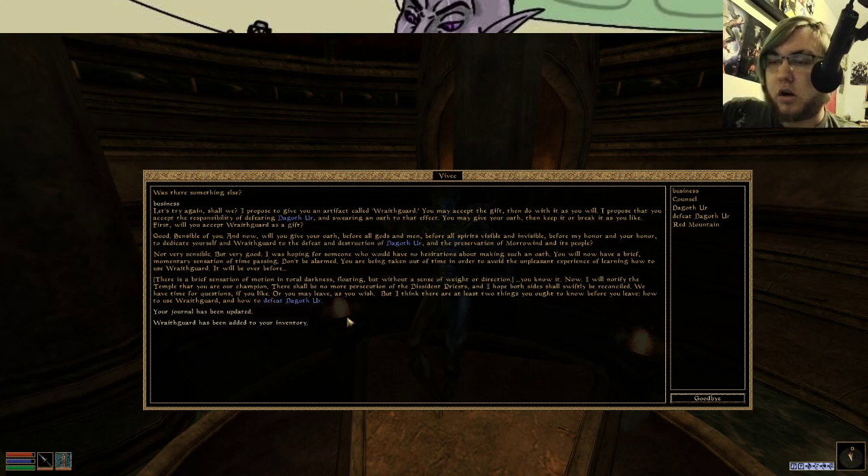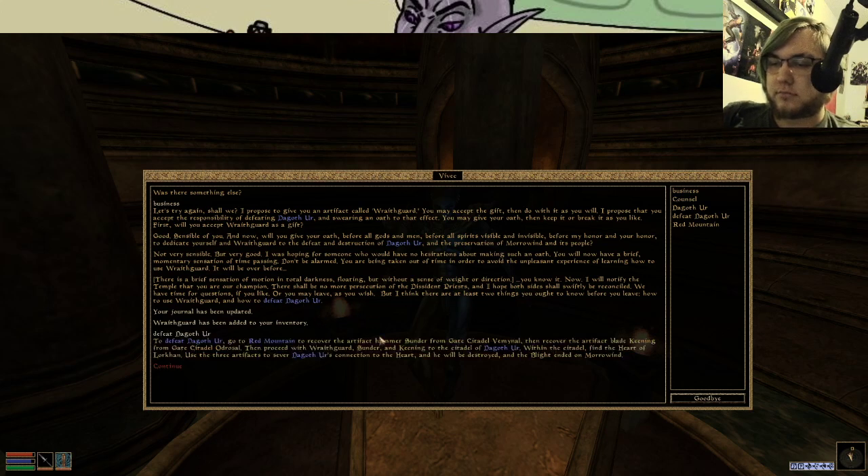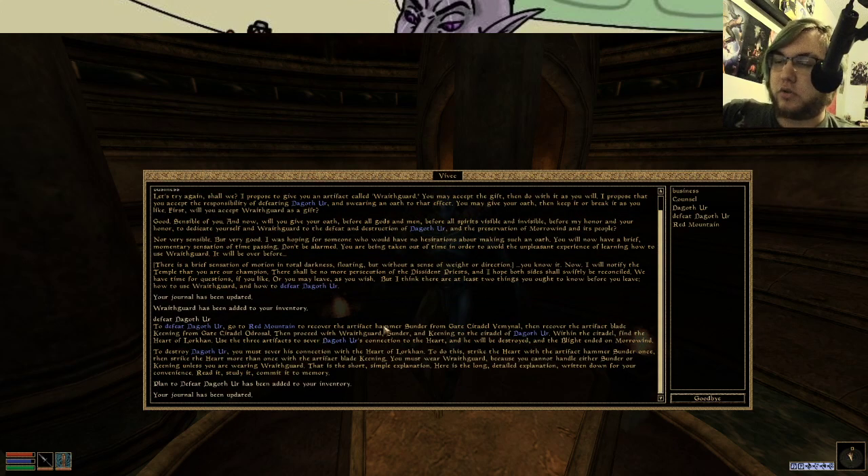Now I will notify the temple that you are our champion. There will be no more persecution of the Dissident Priests, and I hope both sides shall swiftly be reconciled. We have time for questions if you like, or you may leave as you wish, but there are at least two things you should know before you leave — how to use Wraithguard and how to defeat Dagoth Ur. Go to Red Mountain to recover the Hammer Sunder from Gate Citadel Vemnal, and recover the artifact blade Keening from Gate Citadel Ordosal. Proceed with Wraithguard, Sunder, and Keening to Citadel Dagoth Ur. Within it, find the Heart of Lorkhan — use the three artifacts to sever the connection to the heart, and he will be destroyed and the blight ended on Morrowind. Strike the heart with the hammer Sunder once, and then strike the heart more than once with the artifact Keening. Wear Wraithguard, because you cannot handle either Sunder or Keening unless you are wearing Wraithguard. Here is the long, detailed explanation written down for your convenience. Read it, study it, commit it to memory.